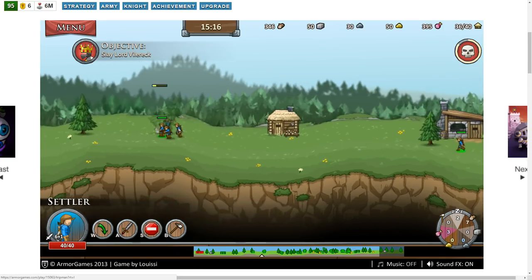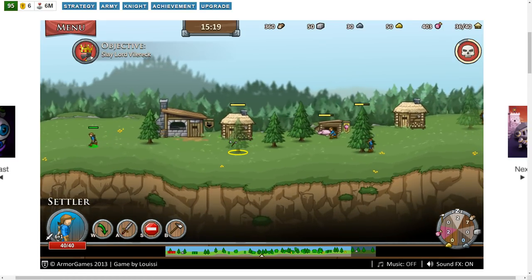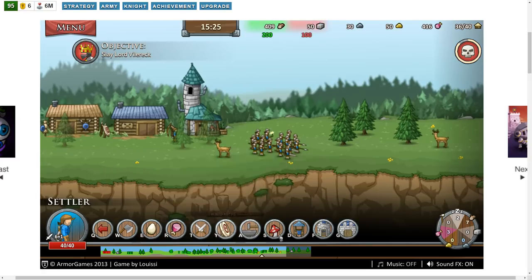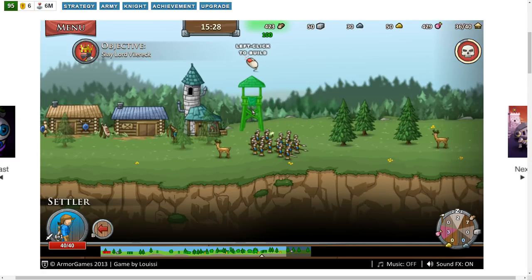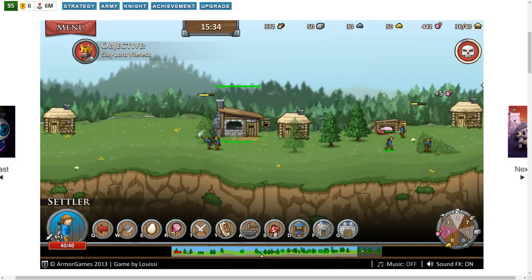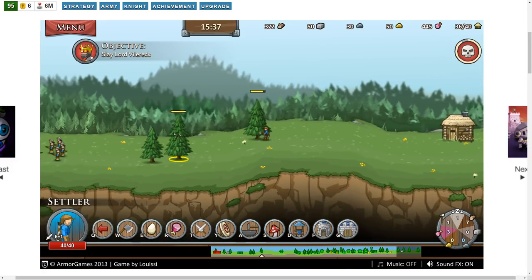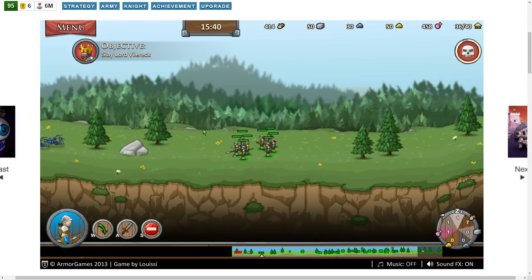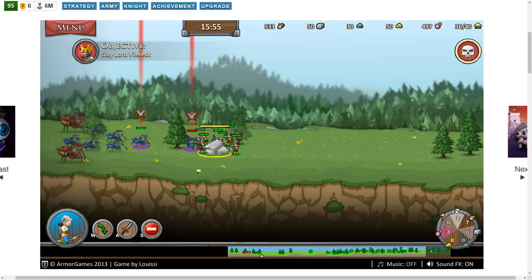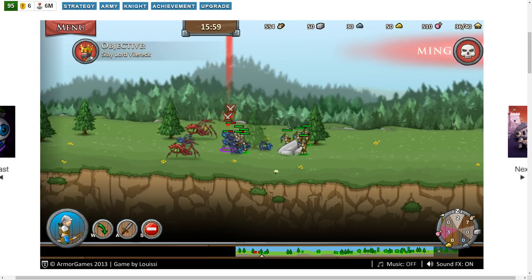Let's build that watchtower — it only requires wood, so I wouldn't mind having something over here for defense. Construction complete. Here they come. One down. These blue ones are fairly easy.